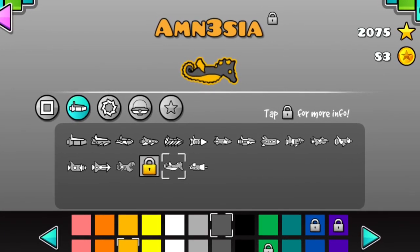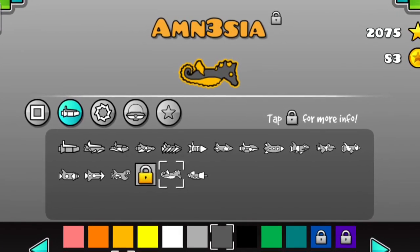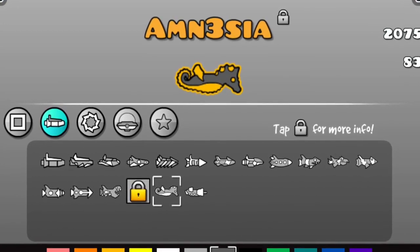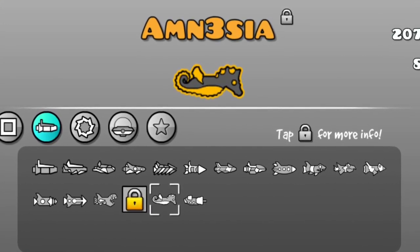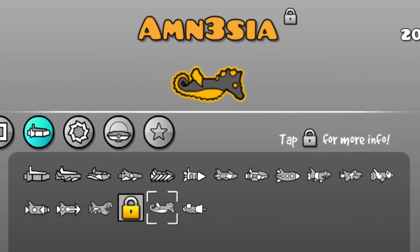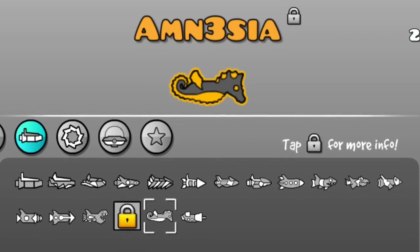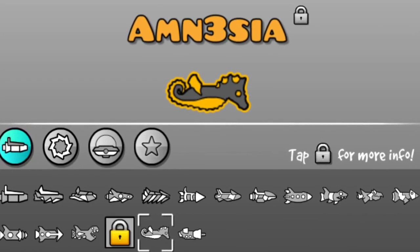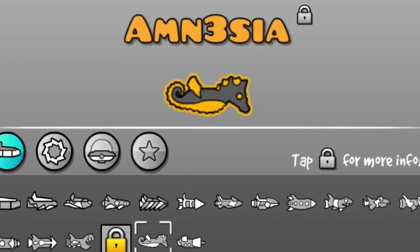What is up guys, I'm Amnesia and I have not done a tutorial in quite a long time, so I decided to start doing these again because I know that there are a lot of people in the community that don't quite know how to get these things and there aren't really many tutorials out there. For the first tutorial coming back, I decided to do the seahorse because I know that I've seen a lot of people that really want this ship.